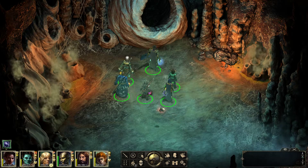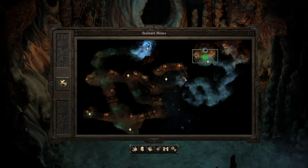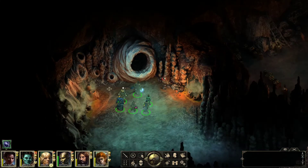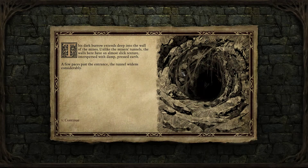Hello everyone, my name is Armin, welcome to my gaming channel. I'm gonna continue my let's play series of Pillars of Eternity. Right now we are in the middle of checking out stellar mines and investigating a bunch of strange occurrences — there was a murder, the miners are confused and talking nonsense. We managed to get over here and there is an exit, so we're gonna go this way. This dark burrow extends into the wall of the mines.